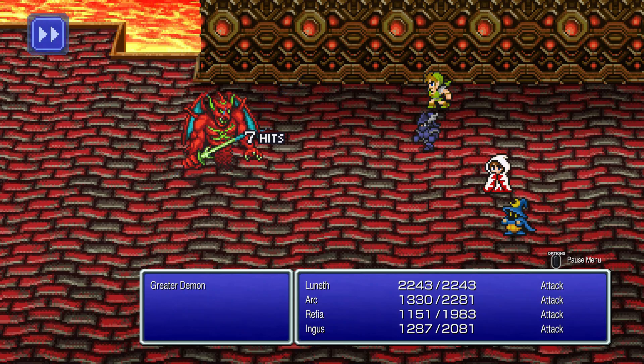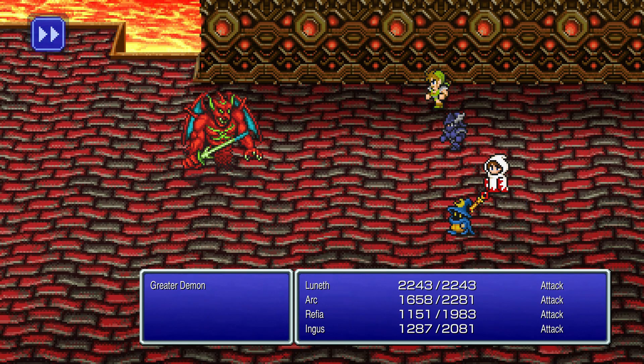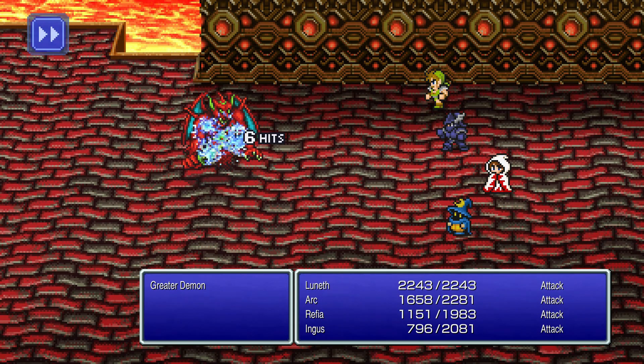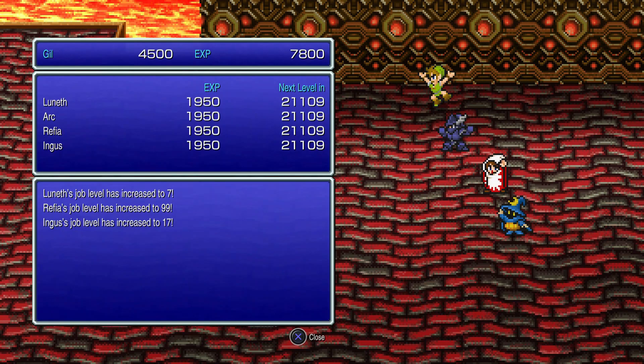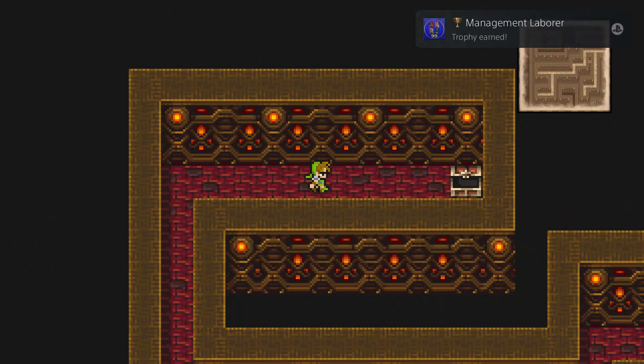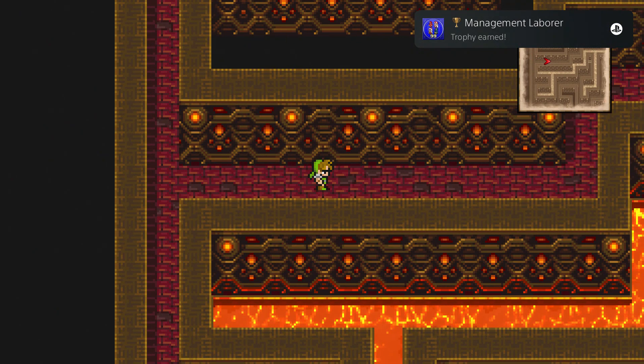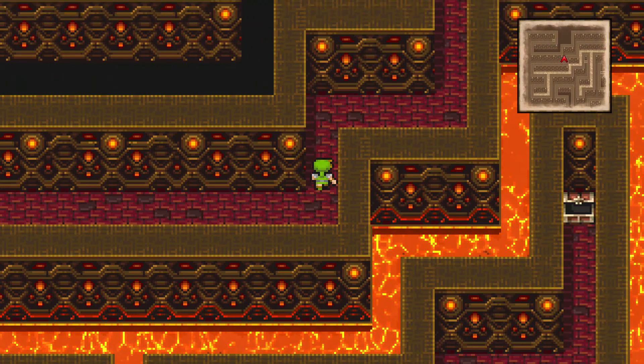On the way back I ran into a greater demon. These guys aren't terribly difficult, but they have the ability to spawn in additional iron claw enemies. So if you haven't found the iron claws yet, you can get this guy to spawn them for you, but he'll go down pretty quickly. I got the management laborer trophy for getting one job up to level 99 — really good.